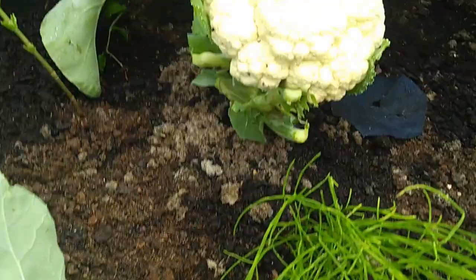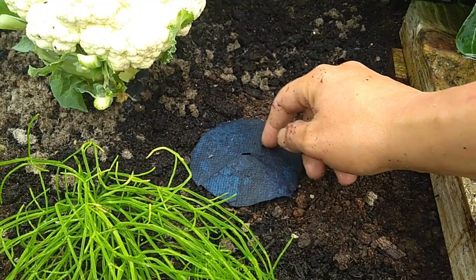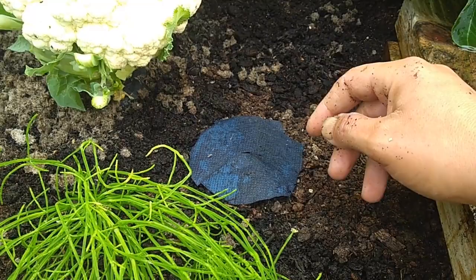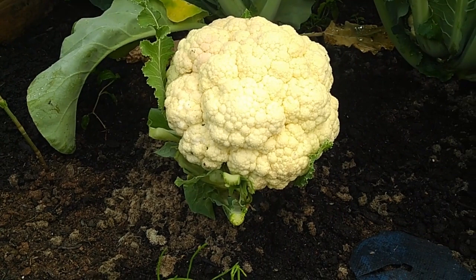Having the brassica collar on is to deter the cabbage root fly. The root fly lands generally around on the ground where the stem and roots are, then it lays its little larvae to burrow down and attack your roots and the base of your stems. But when you put that collar on it's a deterrent - they tend to lose their way and not get to your crops as much as they usually would.